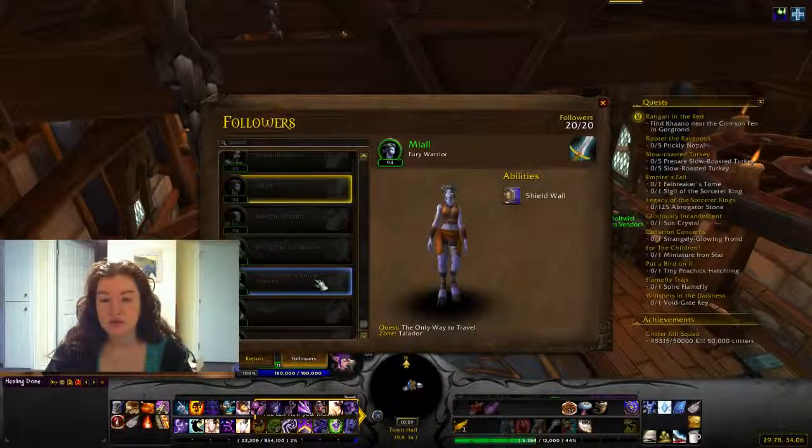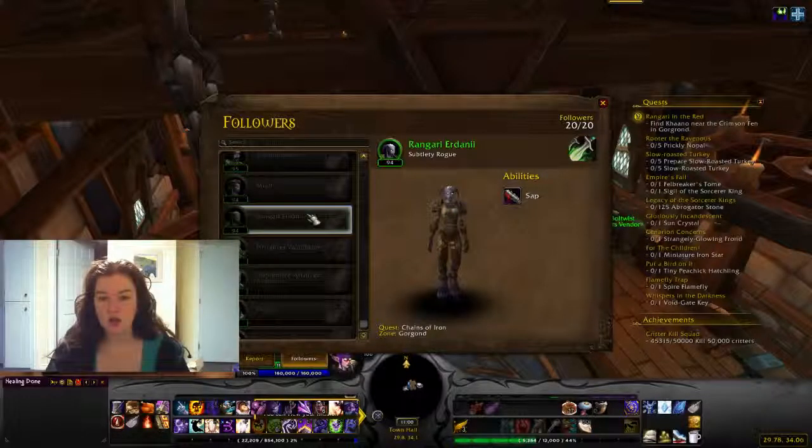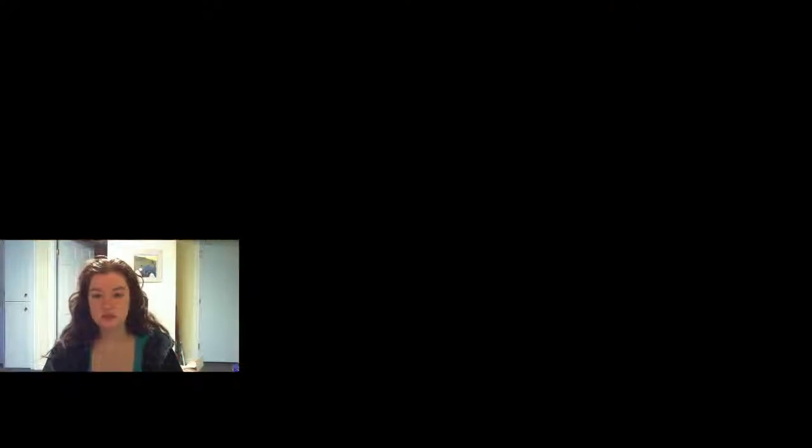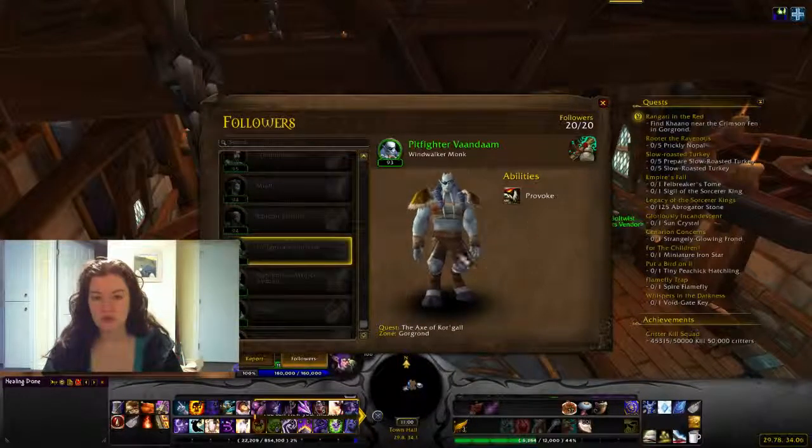One follower comes from building a specific outpost in Talador. If you go Arsenal, you get one particular follower. I went Arcane Sanctum so I got somebody else. Another follower called Chains of Iron in Gorgrond comes from building the Sparring Arena — I built the Lumberyard so I didn't get that one. Another one also comes from the Sparring Arena.